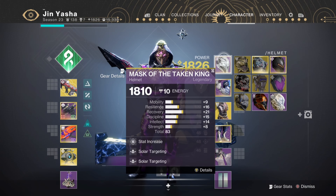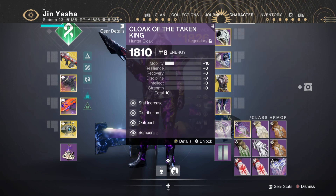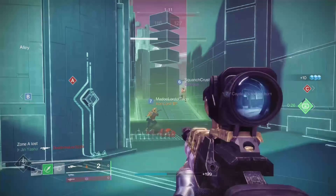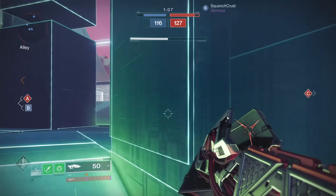The first build is on Striker Titan with Thundercrash. For abilities I'm using Thruster, Strafe Lift, Seismic Strike (also known as shoulder charge), and Lightning Grenades. For aspects I'm on Touch of Thunder for better grenades and Knockout for better melee health regen — and most importantly, Amplified.